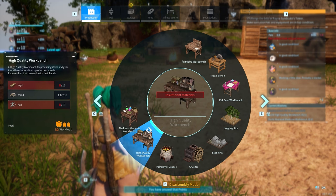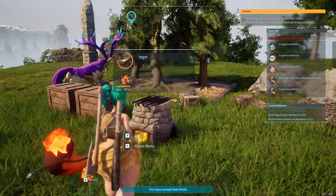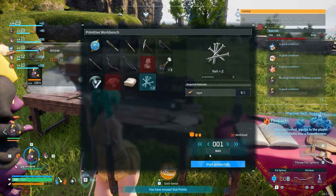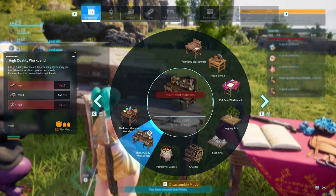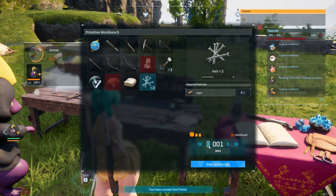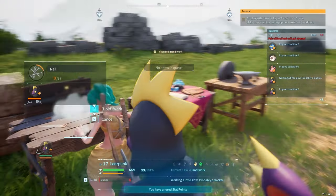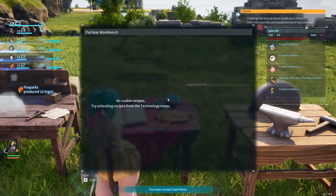So let's see — I need nails and ingots. I can make nails — how many do I need exactly? I need 15. Can I make 15 nails? 2, 4, 6, 8, 10, 12, 14 — okay good, I can make 16 nails. Now he's helping me out, so that's gonna be all the nails we need.